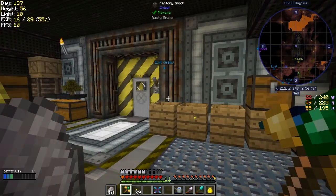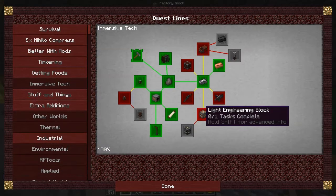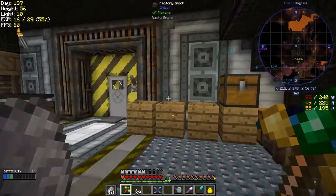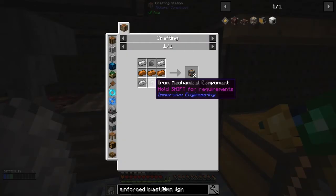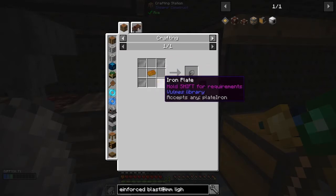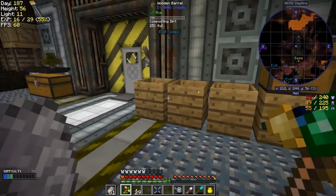The next thing to look at from the quest is probably light engineering blocks. One light engineering block needs three pieces of copper, four pieces of iron, and iron mechanical components which is copper with iron plates. Also not a big deal - we can do that one as well.